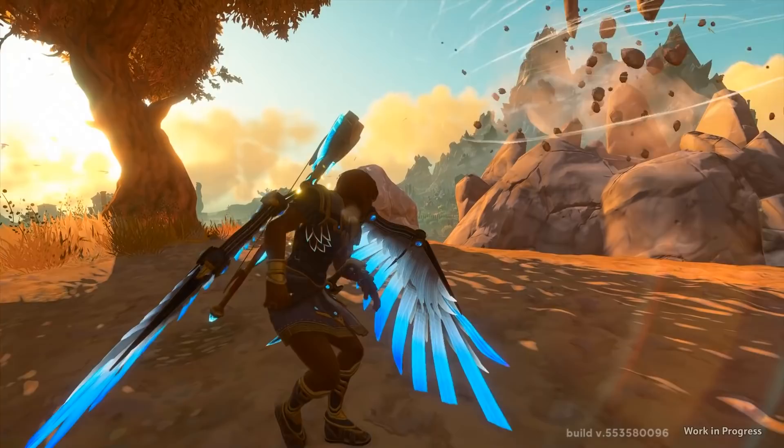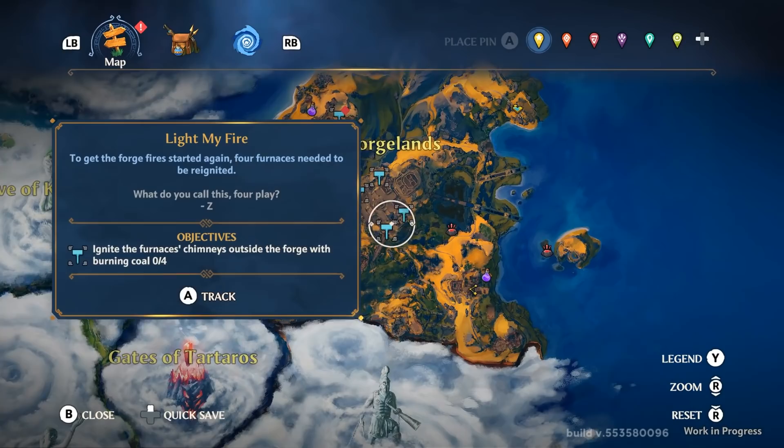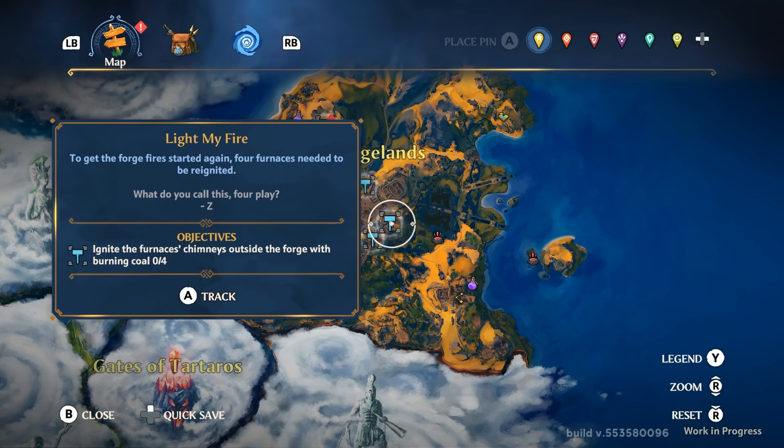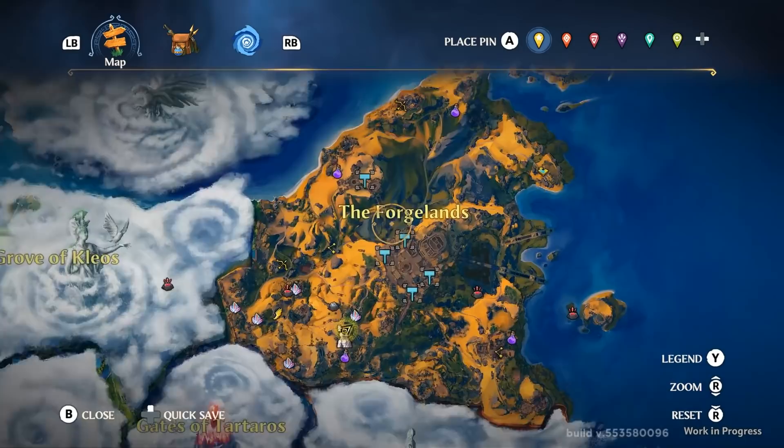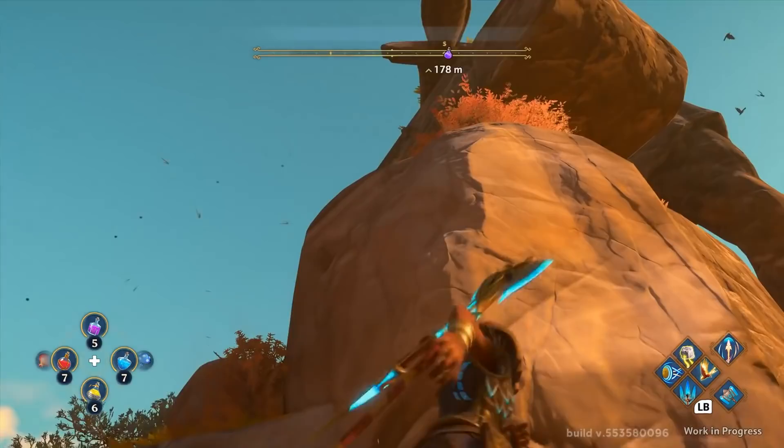The synopsis is this ancient forge has gone out, and it's my job to relight it. I was given two options: I could either ignite the furnaces near the forge entrance or unblock the air vents in the back. I decided to go for the furnaces because there were four targets there instead of two — more to do, sounds good to me. But before I headed there, I decided to do a little more exploration.